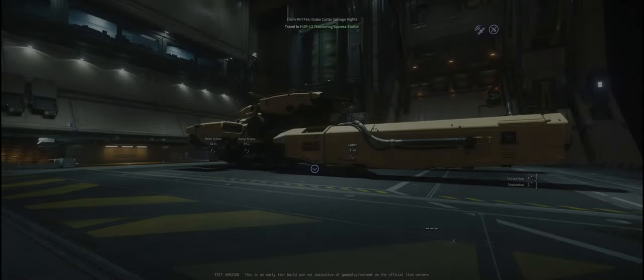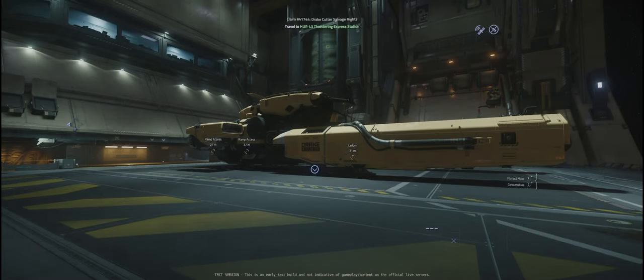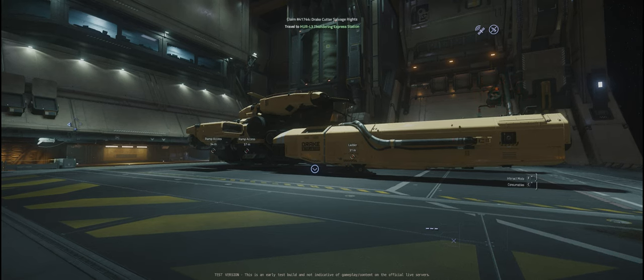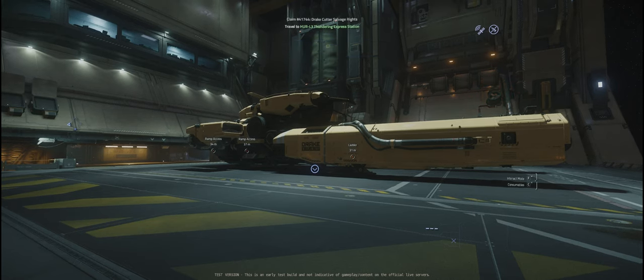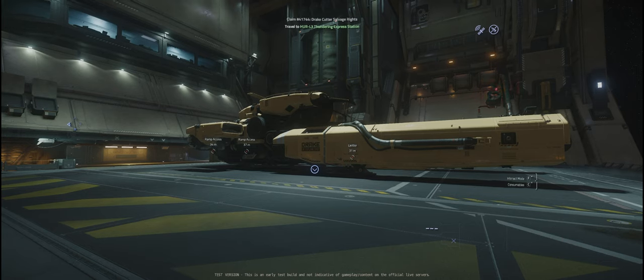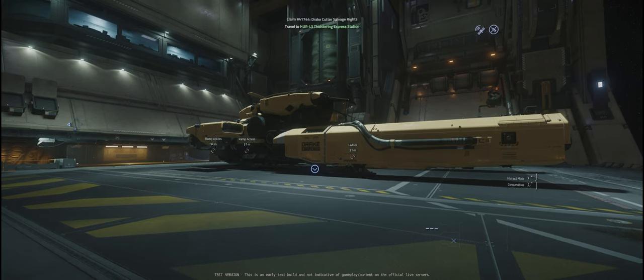Hi everybody, Space Junkie here. We're going to be looking at the Drake Vulture today. There seems to be a little bit of confusion on how to use the laser heads and also when it comes to breaking down the actual carcass of a ship. We're also going to look at changing the head for tractor beaming items — it seems to just send things into a spin, so it's not working as it's supposed to. We're going to look at changing that to an Abrade scraper module. To find these scraper modules you need to get to Dumper's Depot or any of the platinum-based stores.